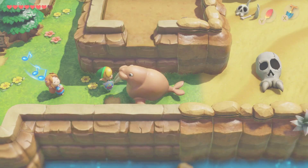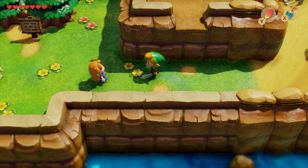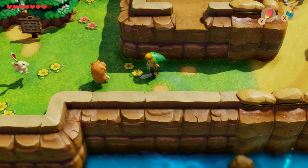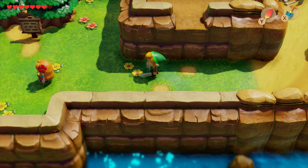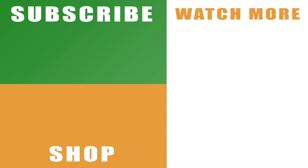I'll cover that in the next video. But that's everything you need to know about how to get into Yarna Desert in The Legend of Zelda: Link's Awakening on the Nintendo Switch. Hopefully the video helps you out — if it does, drop me a like below. All of your support is massively appreciated. You can also subscribe to the channel with the links on the left, and hit the bell button if you want notifications for all my videos. Check out the rest of my series on Link's Awakening with the links on the right, leave any comments below, and I'll catch you next time.